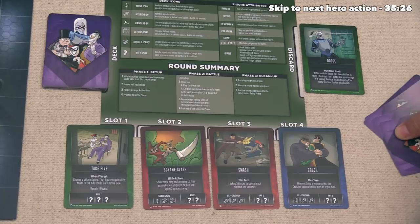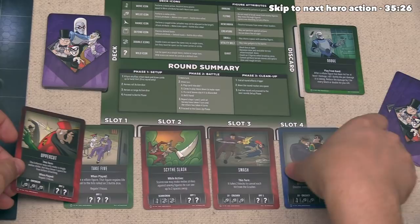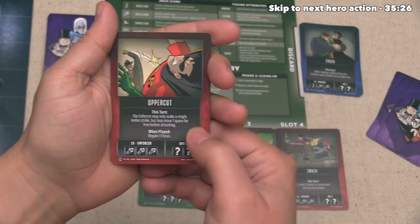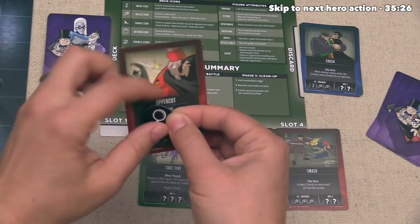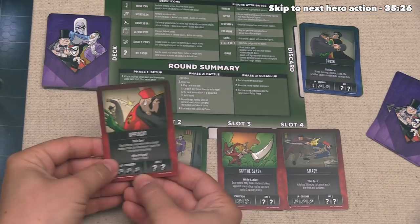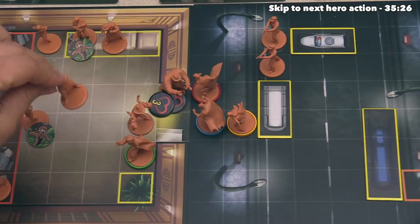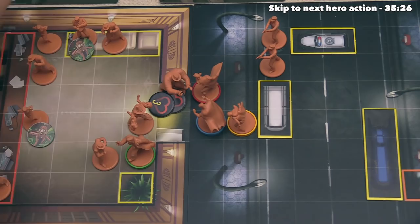They've decided to go with Uppercut. It says this turn the enforcer may only make a single melee strike but may move one space for free before attacking. When played, the villain player regains one focus. Down below it says they get to activate one enforcer with three melee attacks, and then they can activate another figure which can do two of any type of action. They've decided to activate this enforcer, and it's going to take the free move to head onto this spot and then do a three melee attack Uppercut onto Jim Gordon.